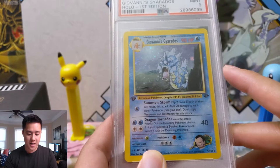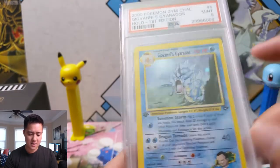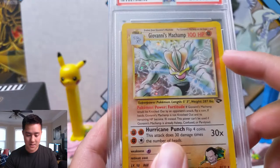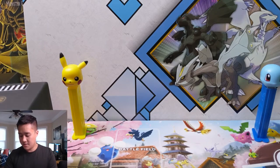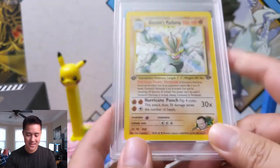It seems like we're going in set order through the different variations. We have a first edition Giovanni's Gyarados, and this one is a PSA 9. The Gym sets have a good amount of overlap between Pokemon — there are multiple Gyarados, multiple Moltres. Then we have Giovanni's Machamp. I didn't think it was surprisingly cheap, and this one's a Gem Mint 10 unlimited. I really love this art — the Pokemon is actually going at it rather than just standing there. We also have a first edition PSA 10, absolutely amazing.